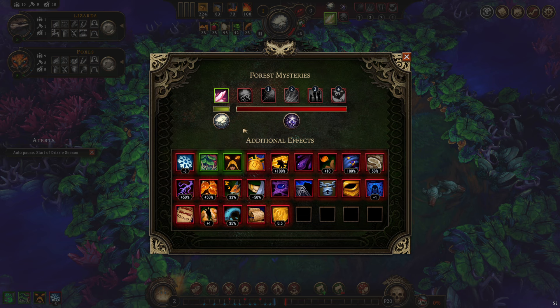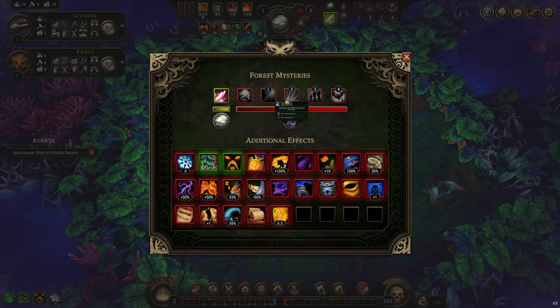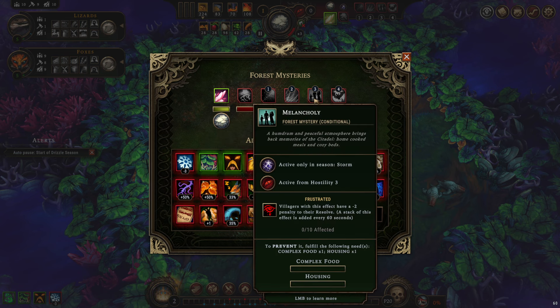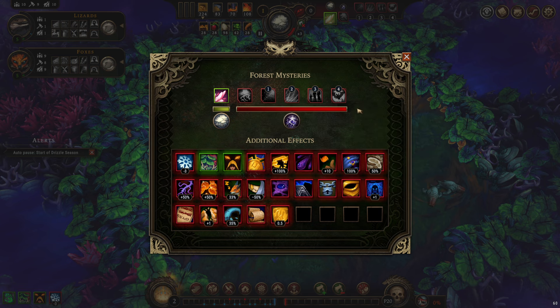Lizards — exposed resources. The ground is soft and soaked with rain's essence, mines produce 50% more goods during drizzle season. Fog. Vanishing water — I don't like vanishing water. Melancholy — complex food and housing. Greater threat — so if I open anything, that could be a problem if I open too many, if we hit level four that might be a problem. We have ten people.